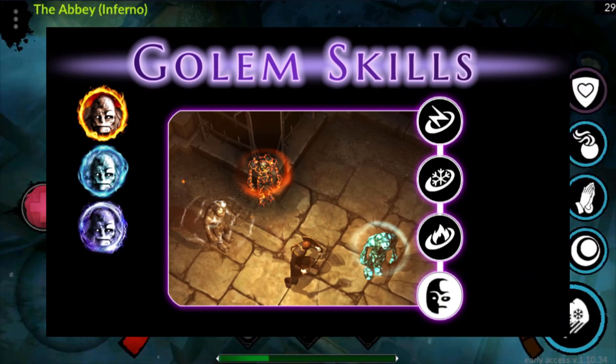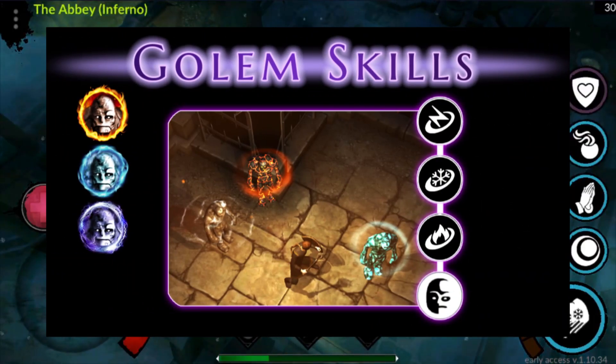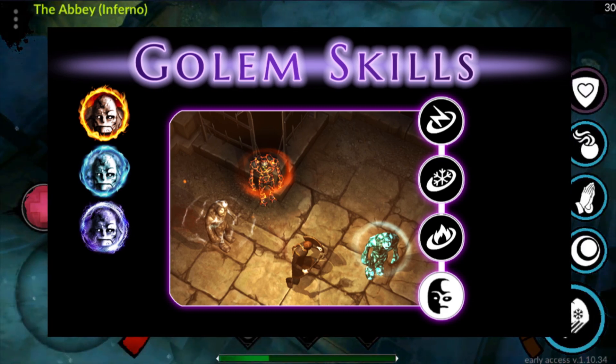Not just any Golem, but an elemental Golem. We have fire, lightning, and ice. Each Golem will have their own unique property which includes skills, trigger, and possible order effect as well.